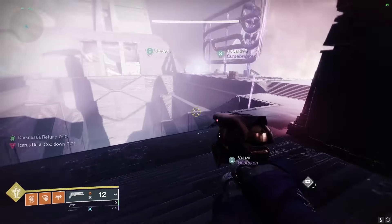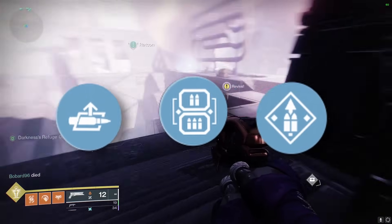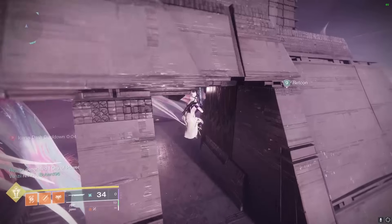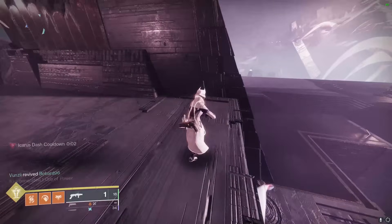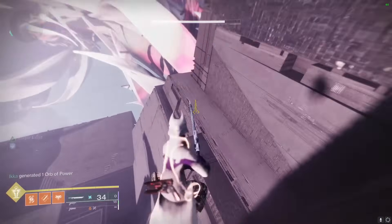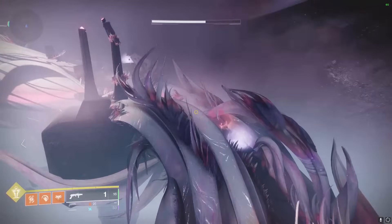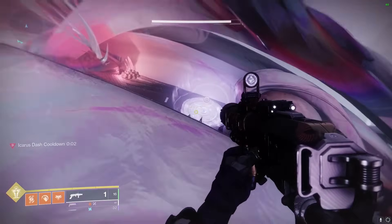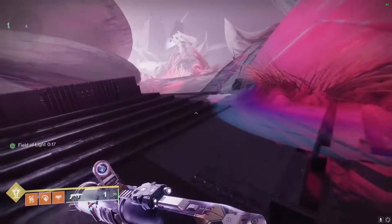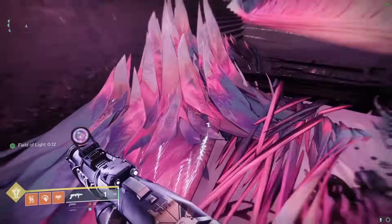The top perks in the third column are obviously Auto-Loading Holster, Lead for Gold, and Overflow. Demo and Ambitious Assassin are also decent choices, but I wouldn't put them as high. Because the weapon isn't an add clear weapon, Demo isn't going to do a lot for getting ability energy back, though it's okay as a reload perk. As for Ambitious Assassin, it's not hard to shoot one enemy and proc it so you can go into damage or burst down your next target with two shots. It's similar to Overflow — just depends on whether you prefer killing an enemy or picking up an ammo brick to get the double shot.